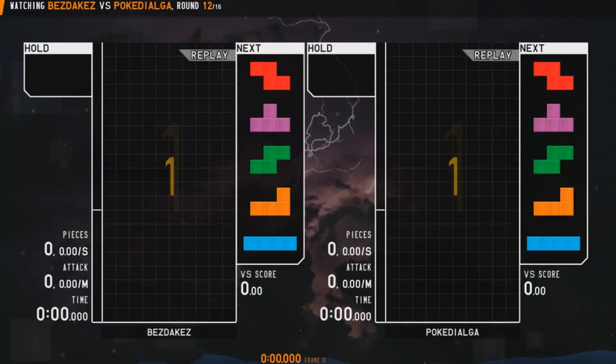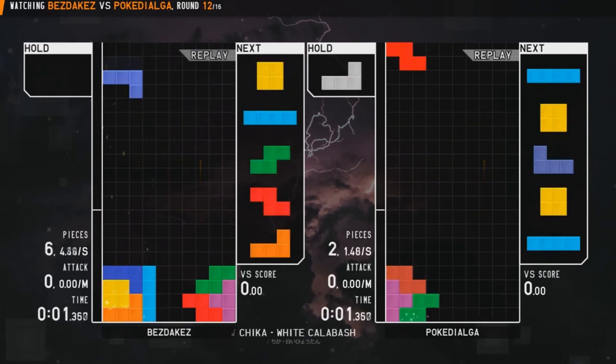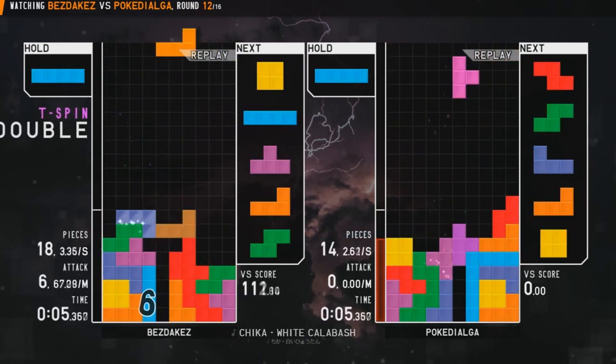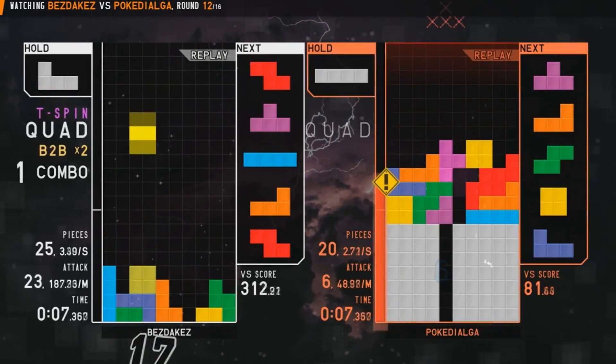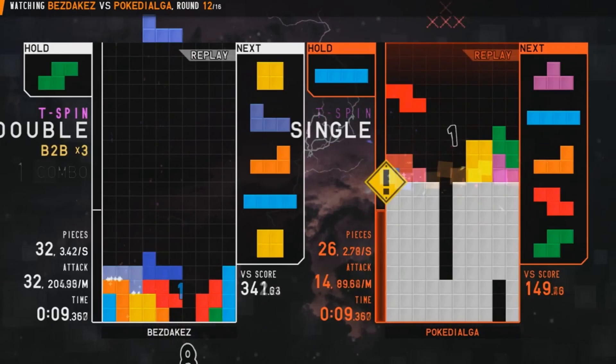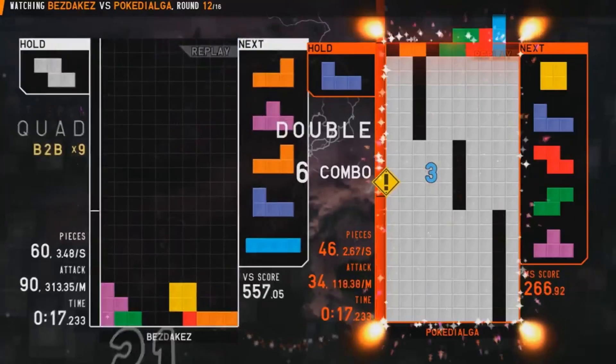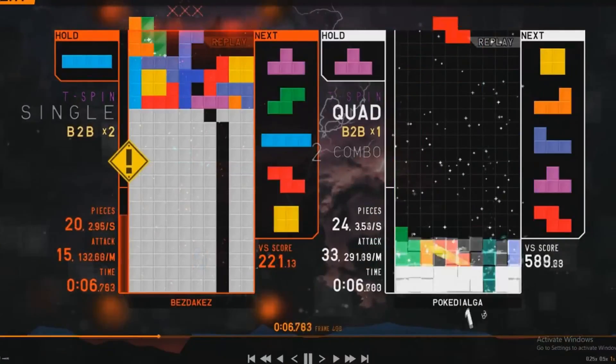This is the last video in the intermediate section and today we're doing DPC. DPC stands for Desktop Personal Computer, which is used after doing an 8-line PC opener so that you can loop back to your 8-line PC opener again. The sequence would therefore be 8-line PC, DPC, 8-line PC, DPC, and so on for eternity. DPC is useful in VS Tetris and also in Blitz and Ultra.